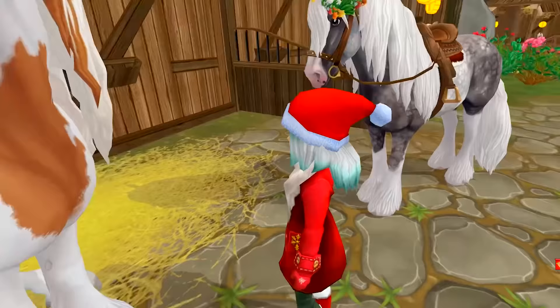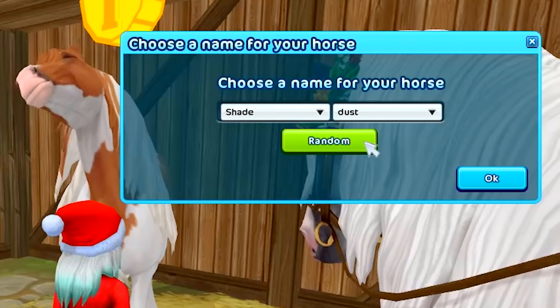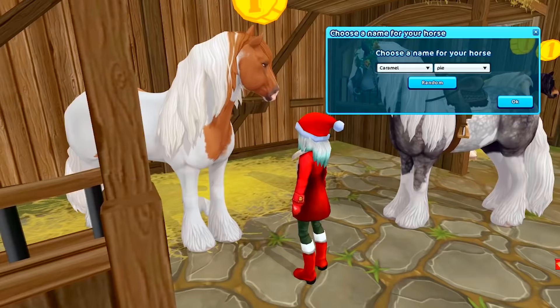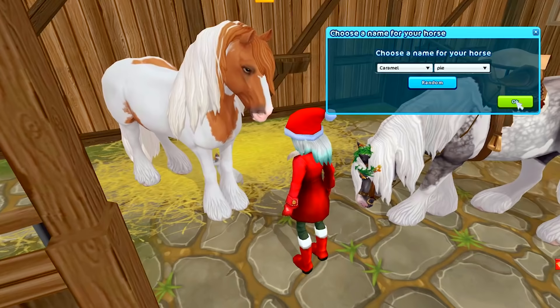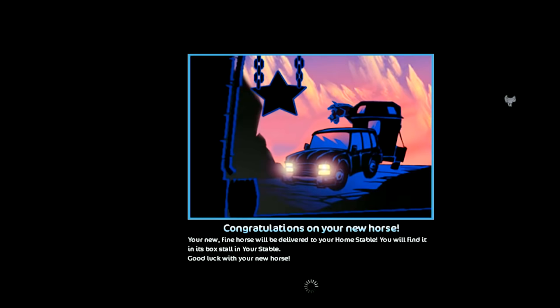I definitely have to pick up this gorgeous beauty. Again, 850 star coins. Shade Dust, Shade Disco, Charm Born, North Harmony — that's a pretty good name. Caramel Pie. This horse looks like a caramel pie with heavy whipped cream. Caramel Pie it is — and we will send this one to my stable.